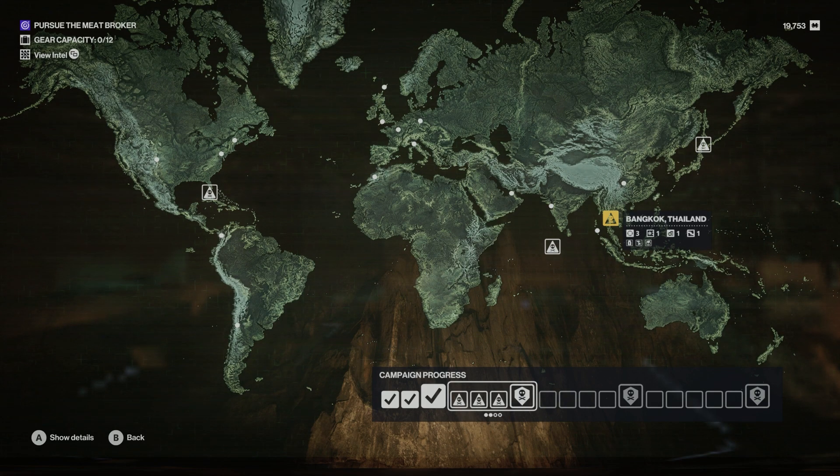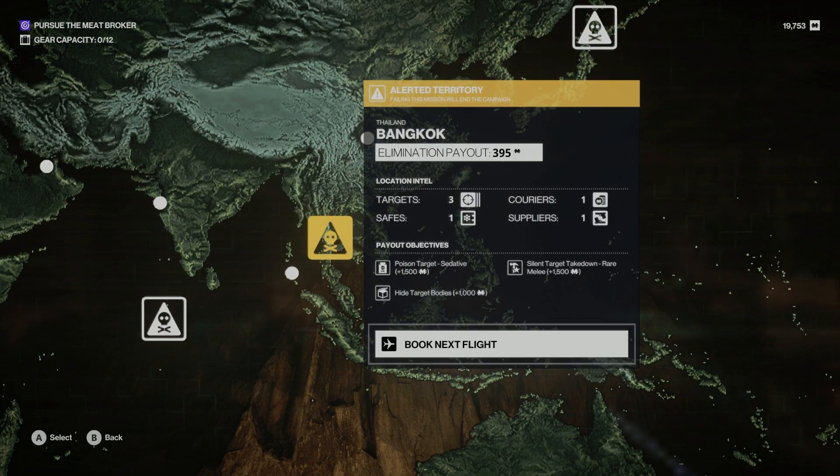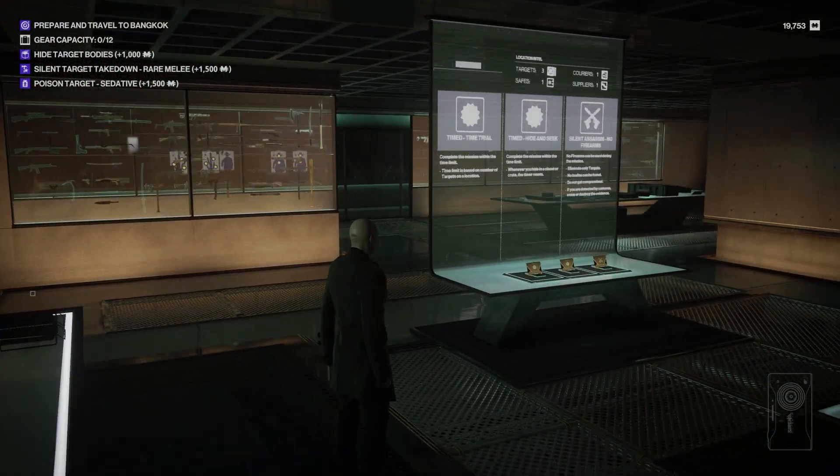On the map there is one highlighted map in Bangkok — this is the territory we have to do without dying. If we die here the campaign ends, so you need to play it as cautiously as possible. The objectives are: poison the target with sedative, a rare melee takedown, and hide the target bodies.